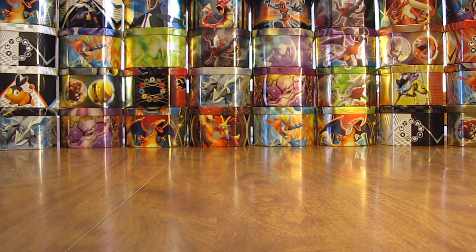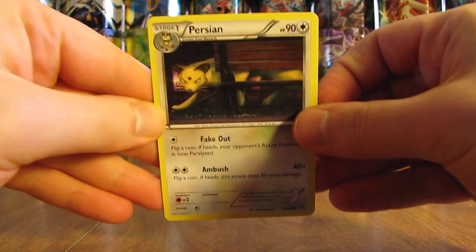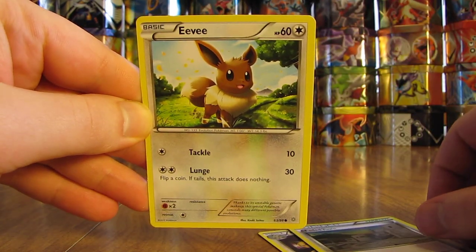Next pack has Persian right on the front. This one starts off with Persian, there's a Faded Town Stadium card, and an Eevee.